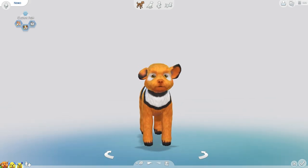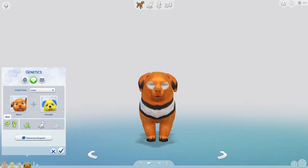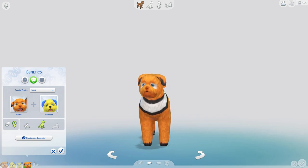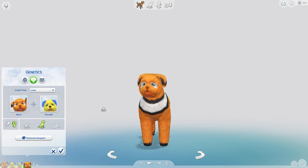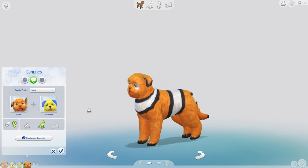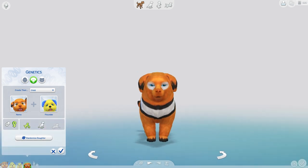Let's give Doodle a little sister. We'll grab Nemo and Flounder once again and see what puppies we can make. Making sure it's set to female — it looks like we have something that looks a little bit more like Nemo! It has Flounder's ears, or fins. It looks like Flounder's little body with Nemo's coloration — this is perfect! Let's add her to the family.